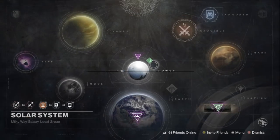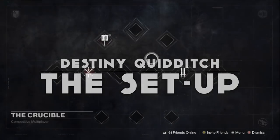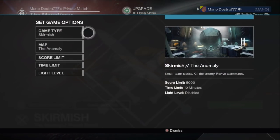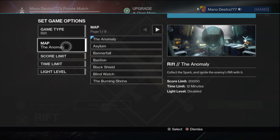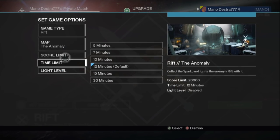The first thing you're going to do is go to Private Matches and then select the Rift game type. You can have 2 to 12 players in the game type, but I think it works best as a 6v6 Rift game.